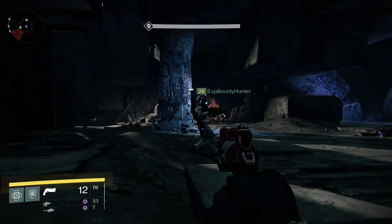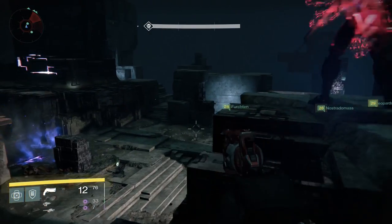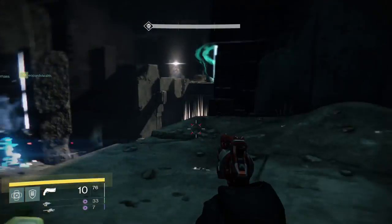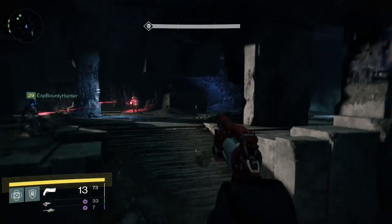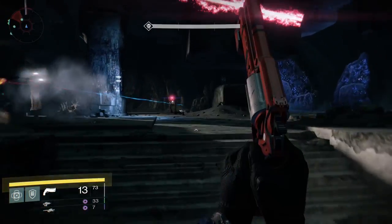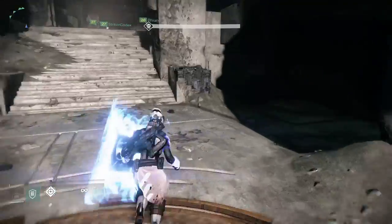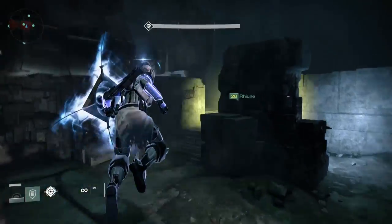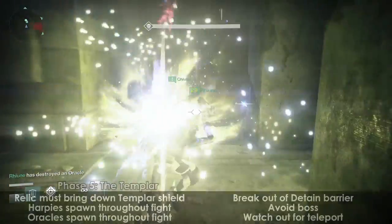You'll know when you're on the last wave when you have to kill 9 oracles. Your priorities should be: oracles first, hobgoblins second, minotaurs third, and goblins last. Obviously, cleansing yourself of the mark is of the utmost priority. After you kill the final wave of oracles, it's time to finally fight the Templar. You'll have some time to collect ammo and whatnot, because the Templar fight does not start until you pick up the relic. There are two roles in this fight: either you have the relic, or you don't.